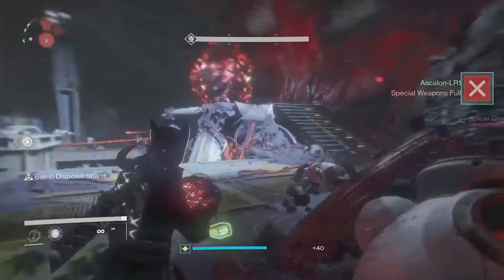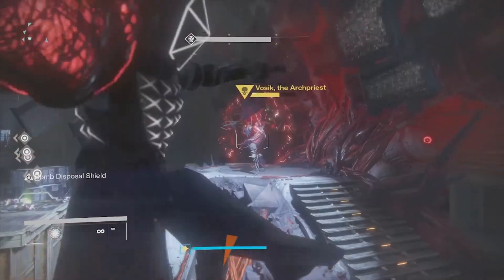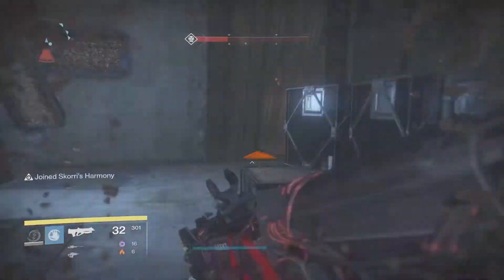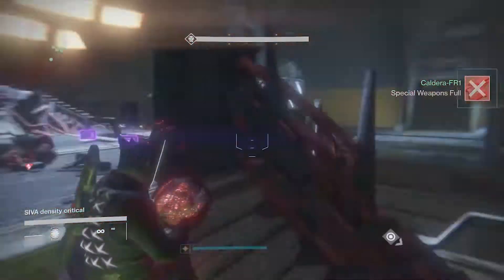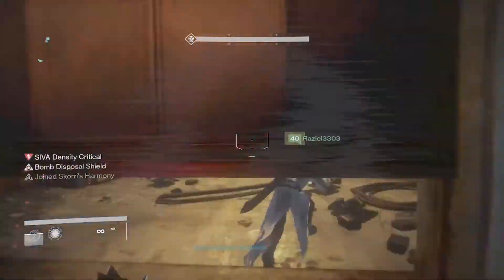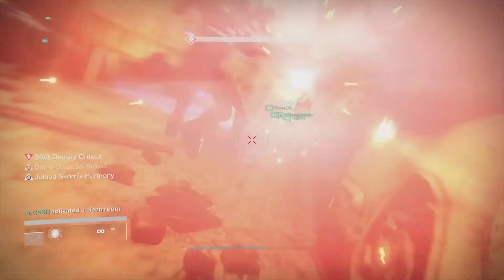After phase one, the process will repeat. When you reach the second DPS stage, player A and B will do the same thing all over again once the SIVA charges drop, and will activate the remaining clean rooms using their SIVA charges once everyone is safely inside again.